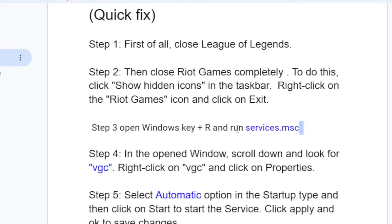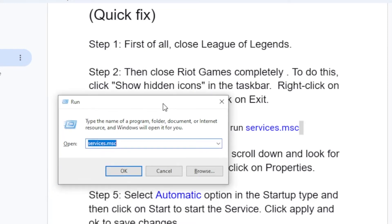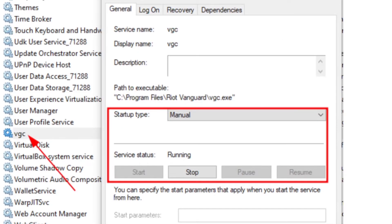Next, open the Run dialog by pressing the Windows key + R. Type 'services.msc' in the Run application and click OK. This will open a new window for Services.